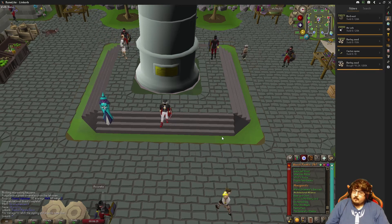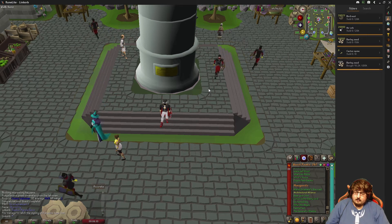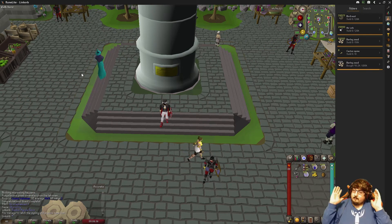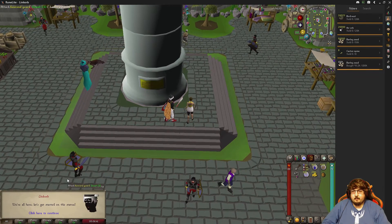Lastly I did the Lovakengj house — that one sucked. I mined a ton of sulfur and then made a ton of tier 2 armor. Anyway, I just gotta talk to one of these people and I'll complete the mini quest.